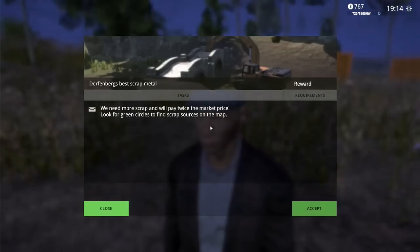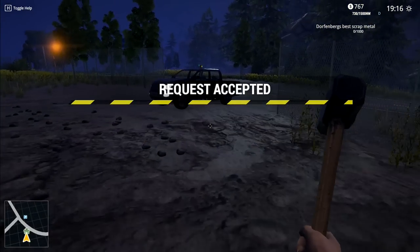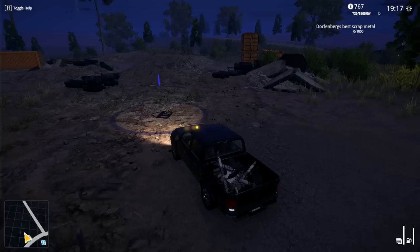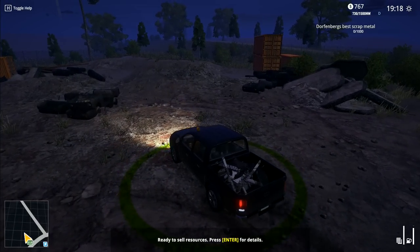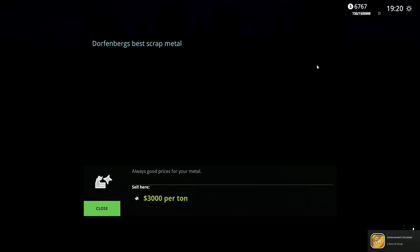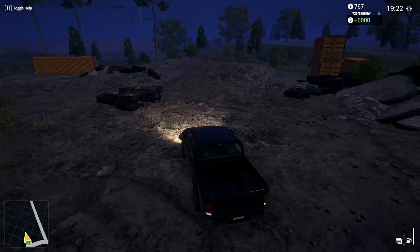We need more scrap - pay twice the market price. Look for green circles. I accept. So he wants a ton of scrap metal. I'm going to bring that in there and then press enter. I know what I did back in the last place - I just pressed close, I didn't press sell first. We get six grand for that one. Achievement unlocked - two tons of scrap! I just picked up $6,000 for that.